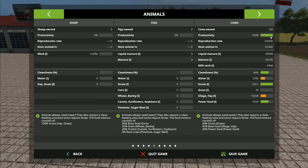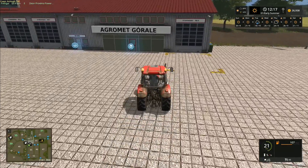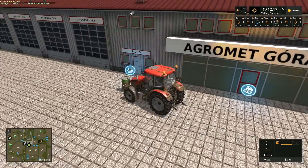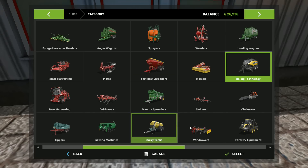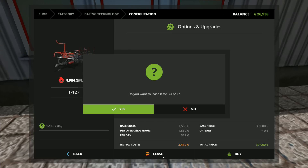I'll try to get some more cows if we can. Now is the best time of year to buy cows, so I'm thinking we might just splash out on a few. We don't have a lot of money available at the moment — we are running a bit short on funds. So let's go into bailing technology and get that Ursus bale collector — we're going to lease it for 3,400 euros.